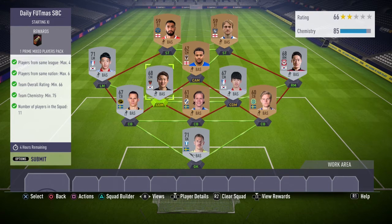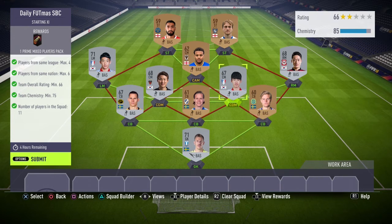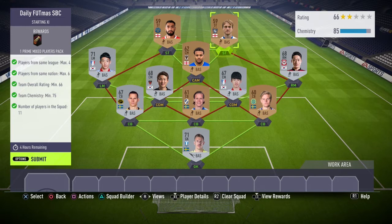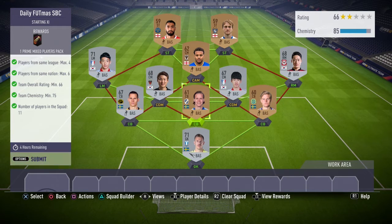Now onto the squad — here it is right here. This is legitimately the cheapest method; you could not get cheaper than this. Every single player in the squad costs 150 coins, so you don't have to copy all the players I put in — just try and copy the same format.